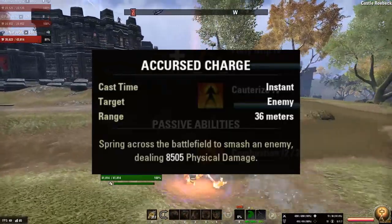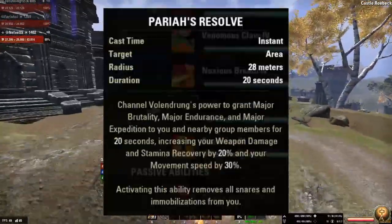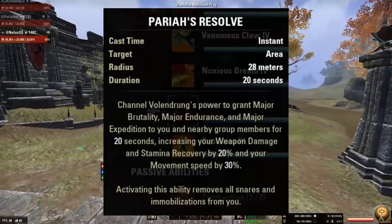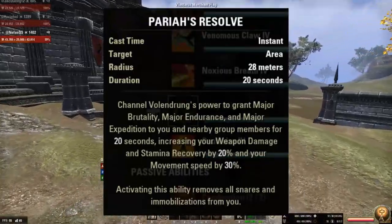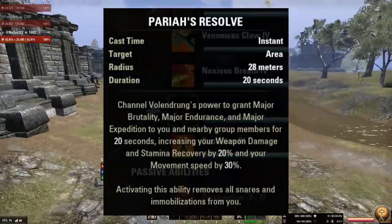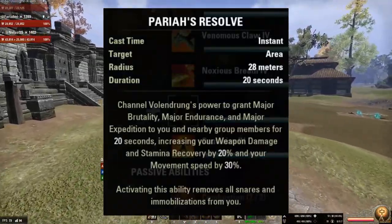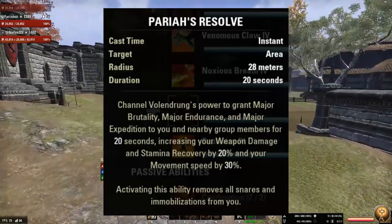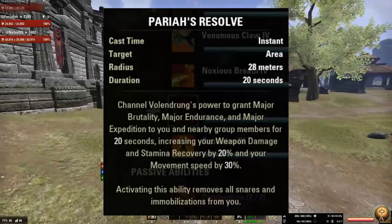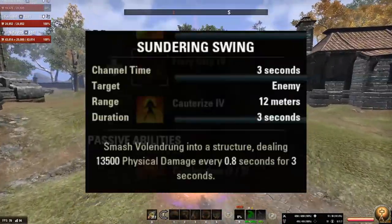The third skill is Curse of Charge, the gap closer, dealing damage to an enemy. The fourth skill is Pariah's Resolve, which grants you and everybody in your party within a 28-meter radius weapon damage, stamina recovery, and Major Expedition for 20 seconds, while activation of the skill also removes all snares and immobilizations from yourself.